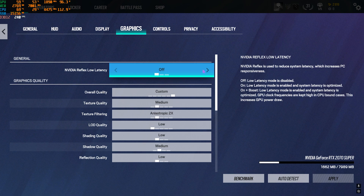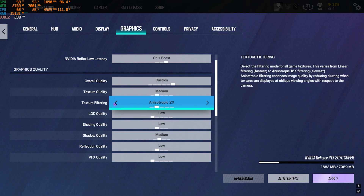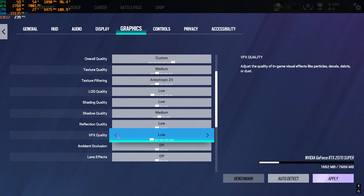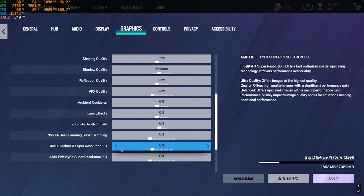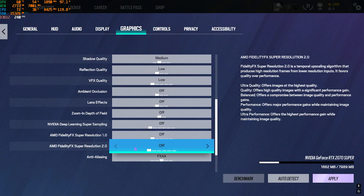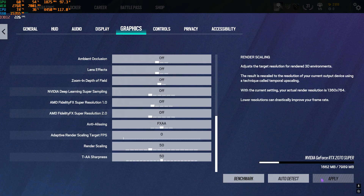Head down to Graphics. Set Nvidia Reflex Low Latency to On Plus Boost. For Overall Graphics Quality go with Medium, Texture Quality Medium, Filtering Anisotropic 2x, LOD Quality Low, Shading Quality Low, Shadow Quality Medium, Reflection Quality Low, VFX Quality Low, Ambient Occlusion Off, Lens Effects Off, Zoom-In Depth of Field Off, Nvidia DLSS Off, AMD FidelityFX Super Resolution Off, Resolution 2.0 Off, Anti-Aliasing FXAA. For Rendering Scale, increase it until your actual render resolution reaches 1280x720 or 1360x764, meaning around 45–50%.